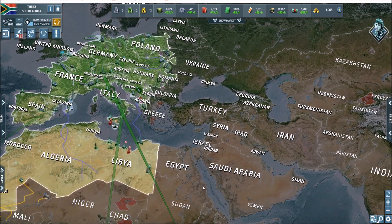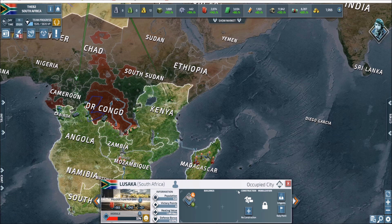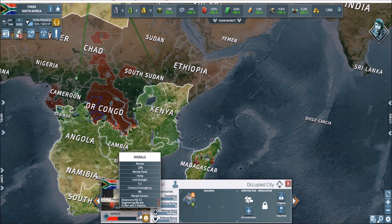I can't see morale on here, but the more countries you fight, the harder morale is — someone had asked me about that. Down here in Lusaka, which I just took, it's at 32% morale. Clicking on it tells me I'm at war with two nations, which is a minus four, and neighboring morale is a minus five. Distance to HQ and other factors combine to give it a 9% chance — almost a one-in-ten chance that at 6 PM Eastern it will go rogue.